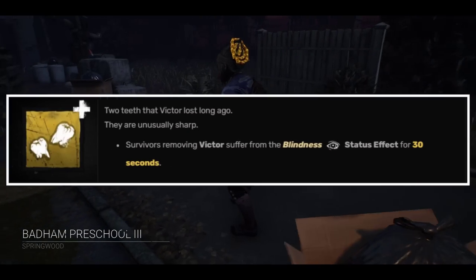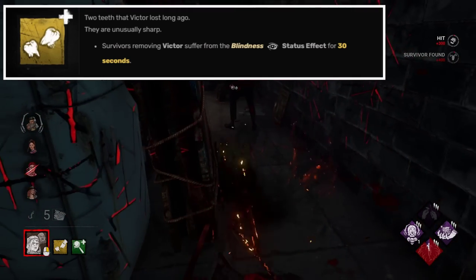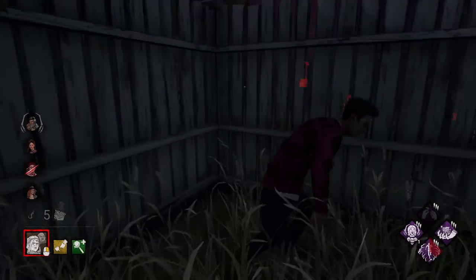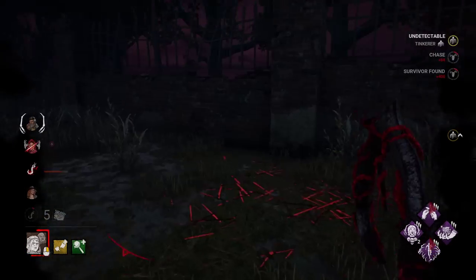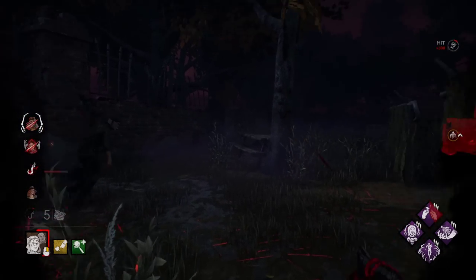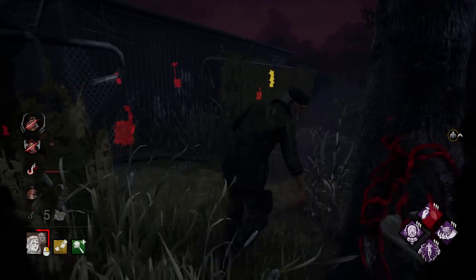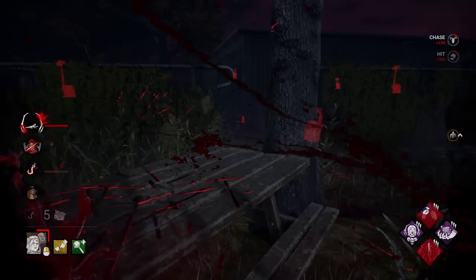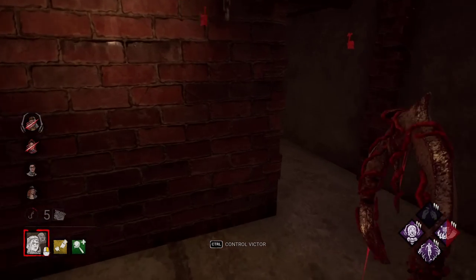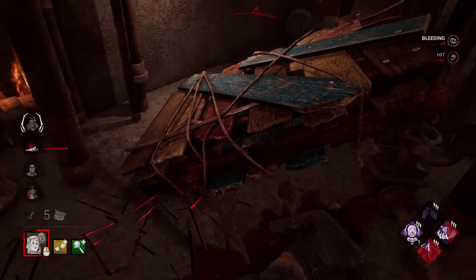Twins — Baby Teeth. First of all, it only applies the blindness effect after a survivor removes Victor, not while they have it. It only applies after removing Victor, and it's only 30 seconds. Clown's Kerosene Can does the same thing just by hitting a survivor with a glass bottle, and it's still considered trash. The only use for this addon is to try and slug survivors so the ones that are not downed would not know where the slugged survivors are located. But this addon is completely worthless.